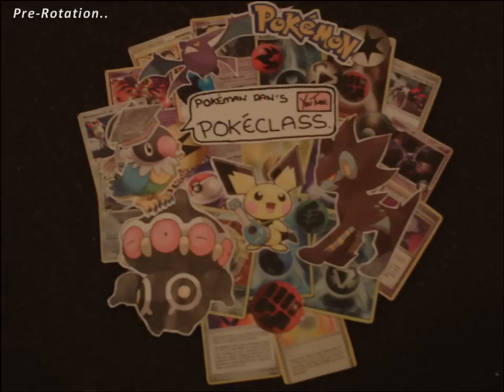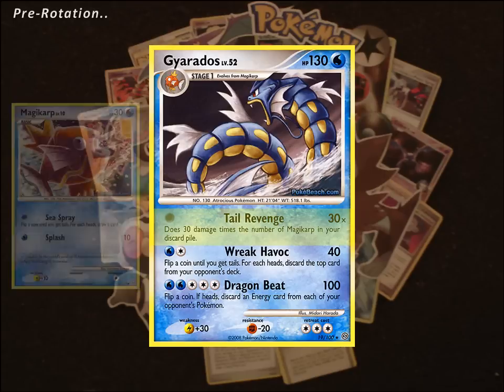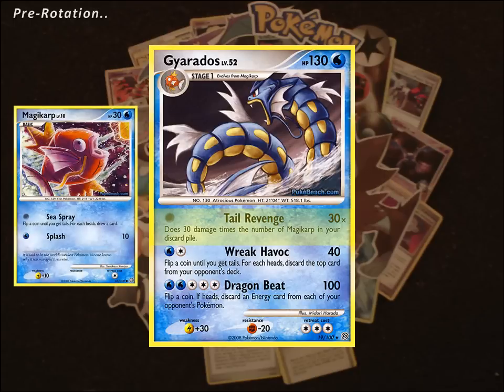Let's have a quick look at the basic strategy of Gyarados before the rotation. So first we have the main attacker, Gyarados from Stormfront. His first attack, Tail Revenge, does 30 times the number of Magikarp in your discard pile. This is where the main strategy behind playing Gyarados lies - the main idea is to get as many Magikarps into your discard pile as quickly as possible, with the maximum amount being 3.